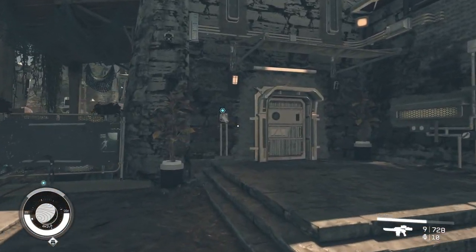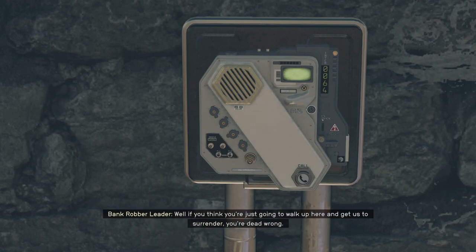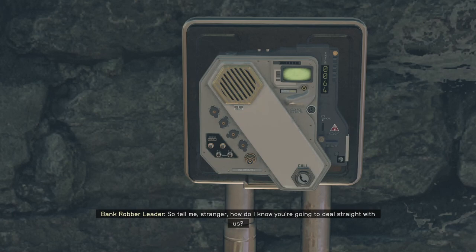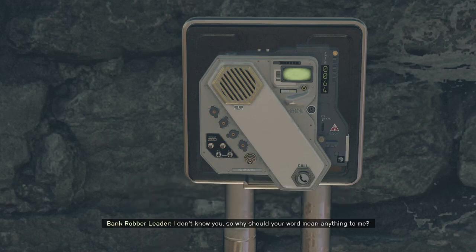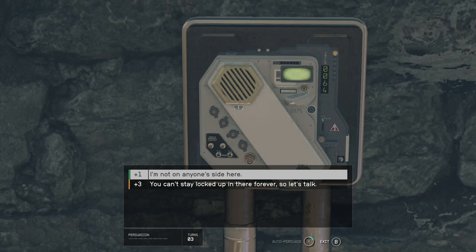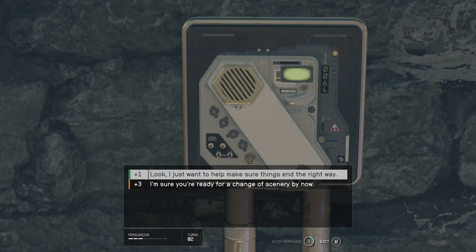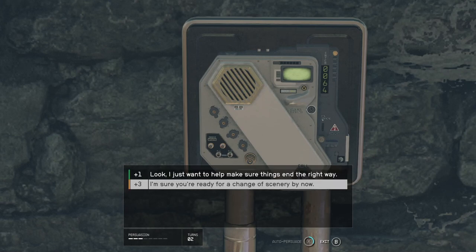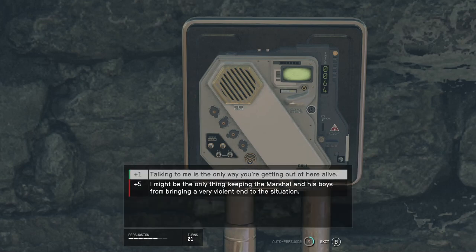You'll go to the intercom at the main entrance and there are going to be two times you can try to persuade the bank robber to let the hostages go. When talking to the bank robber, make sure that when the first persuade option comes up — 'I give you my word, I just want to help' — you select that. This first persuasion isn't going to work; you're not going to persuade him to release the hostages the first time round. However, it's all about gaining his trust at this point. You're trying to get the persuasion bars at the bottom filled out in the three turns you've got, and it's very much by chance.